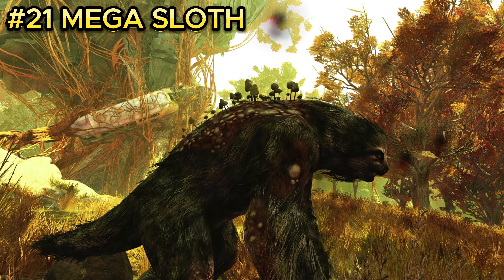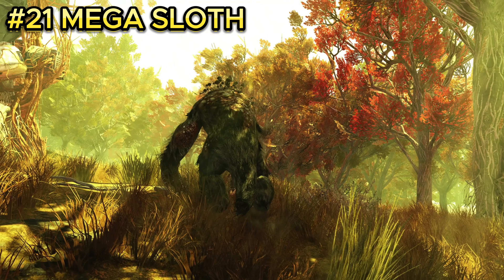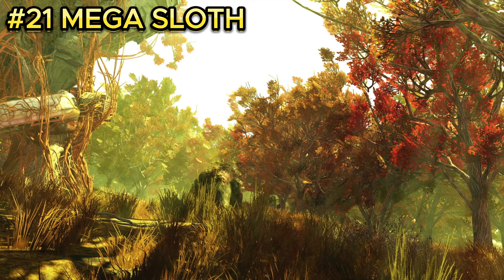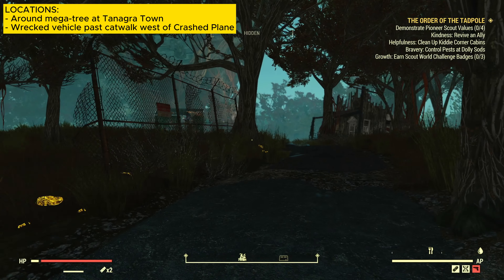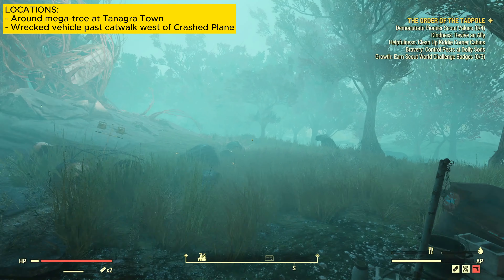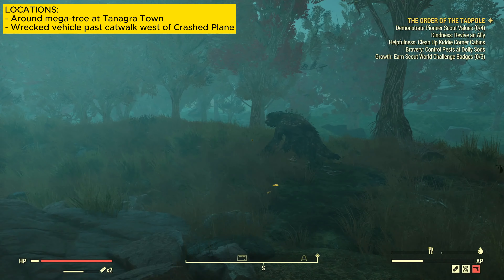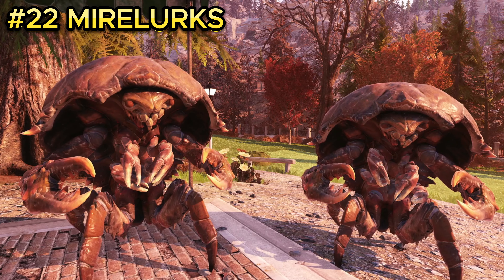Enemy number twenty-one is the mega sloth. Mega sloths usually won't attack you right away unless you attack them first — they're generally calm creatures. The mega sloth is located in Tanagra Town. Once spawned in, head a little to the right of the big giant tree in the middle, and you should find a mega sloth somewhere around the tree. There will only be one that spawns in this area.